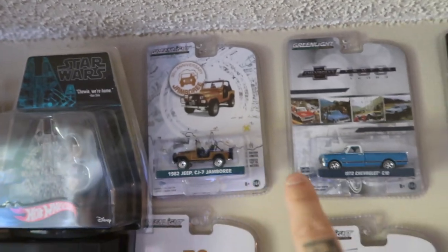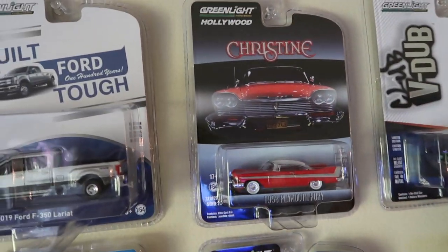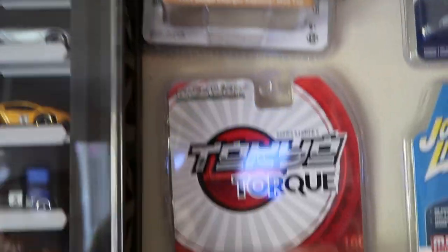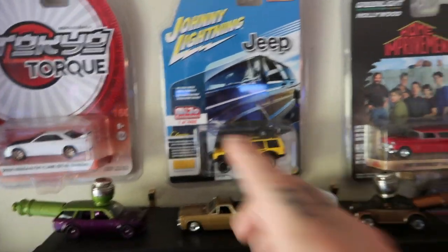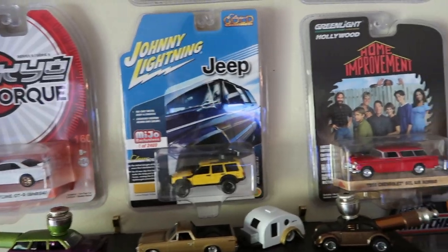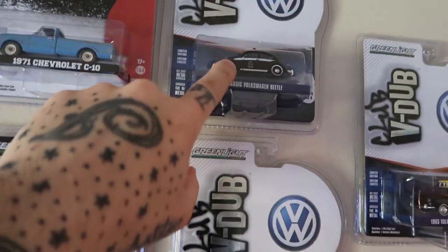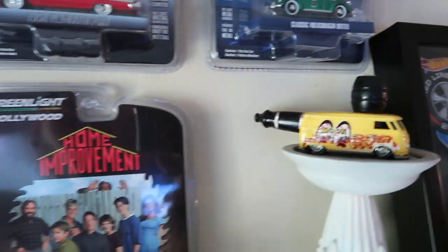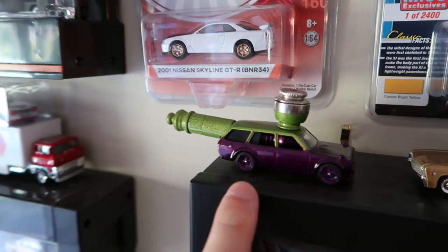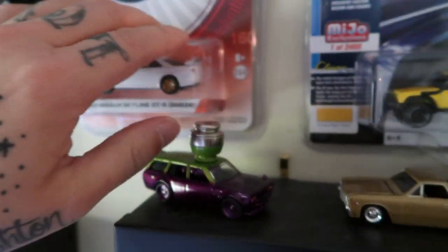Up here I've got some Greenlight stuff that I've collected — Texas Chainsaw Massacre, that was a must for me. Christine — a fan of that movie as well. This thing is just super duper cool. This one's the same as that Jeep down there that I showed you that I lifted. Home Improvement. This is the main line for this one and this is the chase vehicle. The greenie — that's my little 'pipe' that one of my buddies made — he does that on the side, he's a tattoo artist. Did me a Volkswagen as well and a Datsun 510 — I call it the Joker one. Love the paint scheme — most of these are just for display.